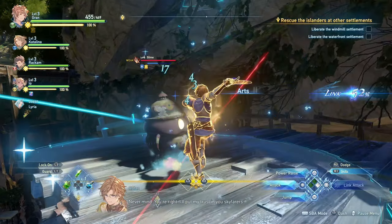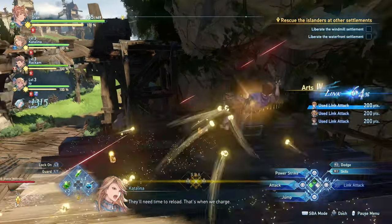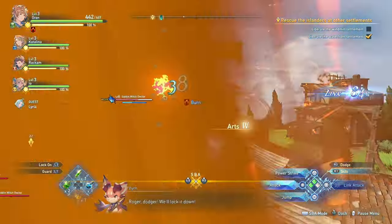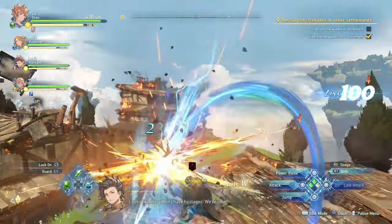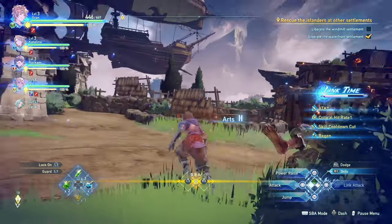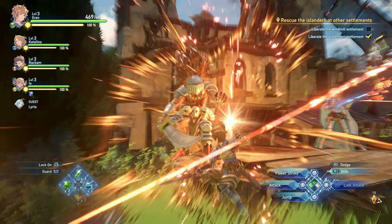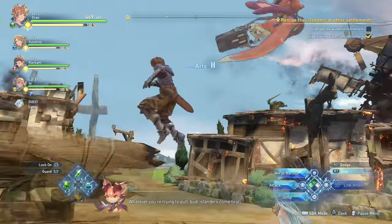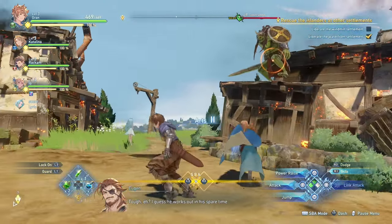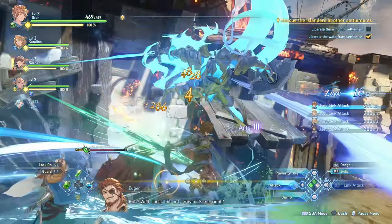Next up, I want to talk about Link Attacks. These are performed with the circle button whenever you manage to break a monster's stun gauge. As you perform Link Attacks, you will fill your Link percentage. Once it reaches 100% and every character has performed a Link Attack, you'll be able to enter Link Time the next time you perform a Link Attack. During Link Time your party will have increased attack, increased critical hit rate, lower skill cooldown, health regen, and enemies will be slowed — this is your time to burst. Certain characters will also gain additional benefits during Link Time; for instance, Rackham has maximum heat gauge during Link Time.